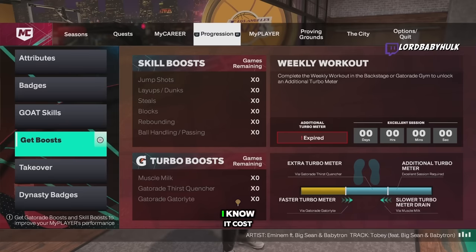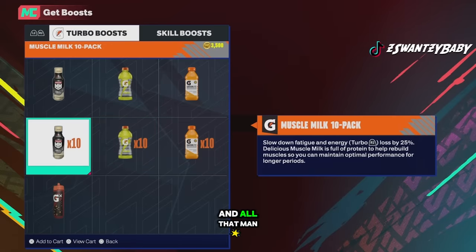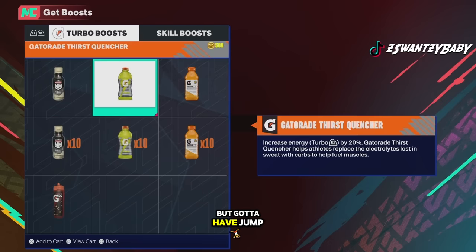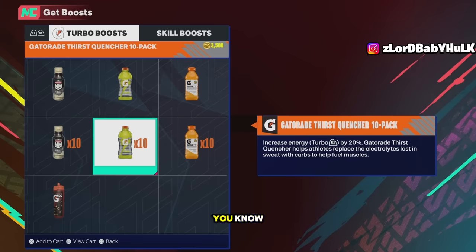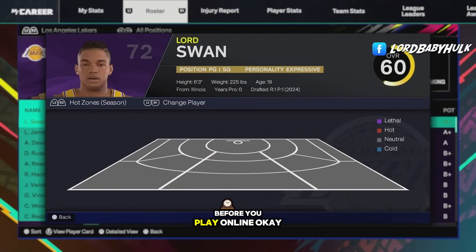2K makes it so you have to have shooting boosts to shoot consistently — I know it costs VC but if you want to shoot as well as you can you've got to buy the shooting boots. Make sure you're doing your Gatorade drills — you get a discount unless they removed it this year. You need jump shot boost and some form of Gatorade so you have a bigger stamina meter while you're moving and shooting. You don't need all of them but you need some, especially as a guard. They make you pay to play to be consistent, but that's just how it is.